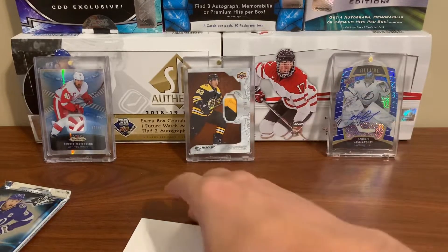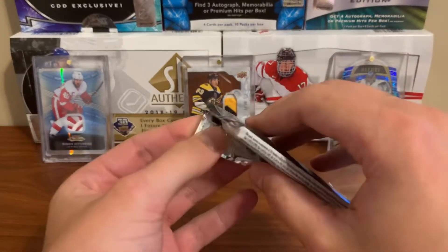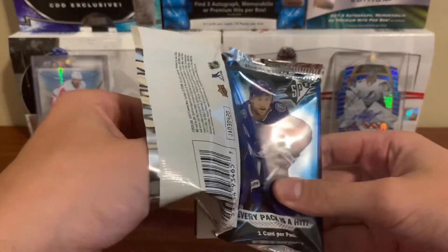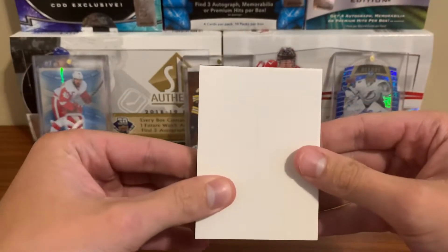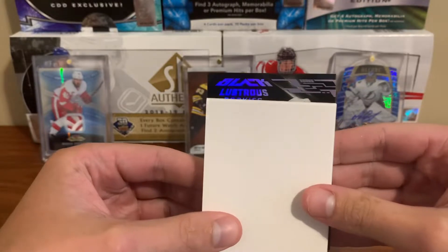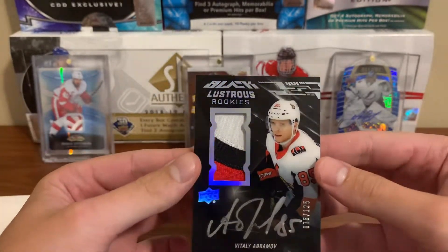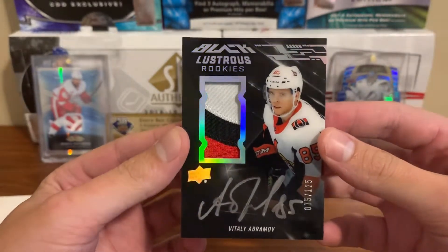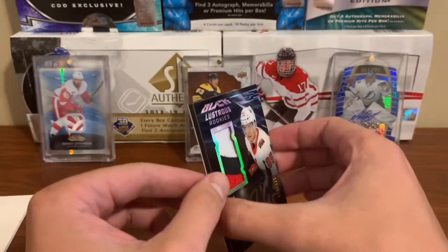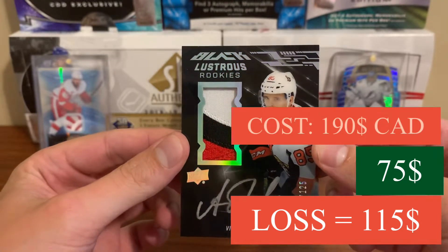Nice card, Dante Fabbro. Okay, so this has an auto and I'm kind of excited because it's thick — it's a thick boy. I've seen some funky colors going on there. Alright, here we go, who is it gonna be? It's a black lustrous rookies — for the Ottawa Senators, Vitaly Abramov, patch auto numbered to 125. Wow, that's a nice looking card — look at that three color patch. Wow, beautiful card. I really hope he turns out.